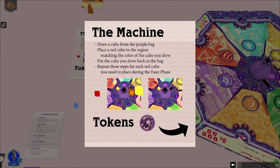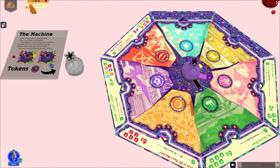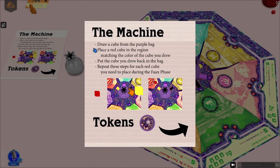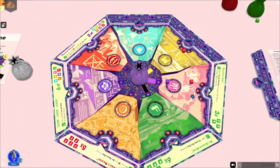The Loop in particular has a cube tower — like a dice tower — where you drop cubes in and they come out on the board. Because it doesn't quite work that way digitally, you do it a little differently. The instruction says: draw a cube from the purple bag, place the red cube in the region matching the color of the cube you drew, then place the cube you drew back in the bag and repeat. So there's a yellow track, a purple track, a black track — pull out yellow, add a red cube there. Every time you put it back in, it randomizes.